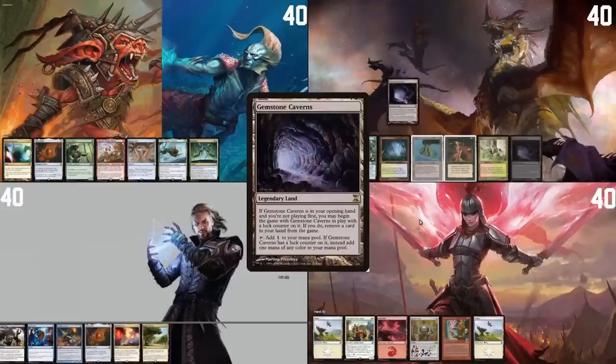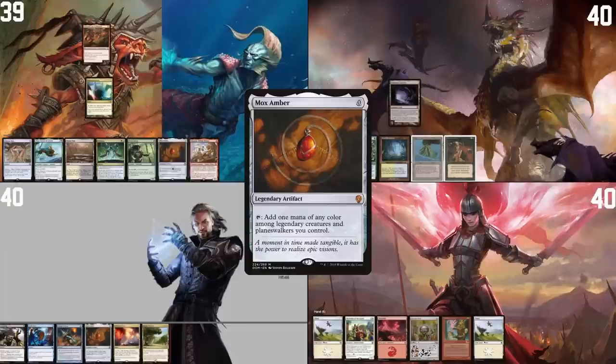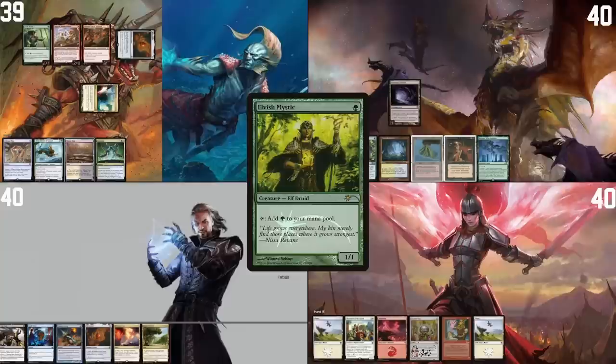I have a pre-game to put a Gemstone Caverns into play exiling a Wooded Foothills. I will draw for turn. I'm gonna play a Mana Crypt, play Rograkh, I'm gonna play Mox Amber, tap Mox Amber, cast a Ragavan, take a damage, and then play an Elvish Mystic. And if that's good I'll pass my turn.